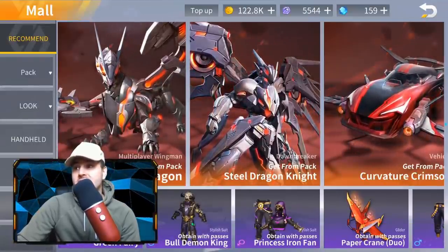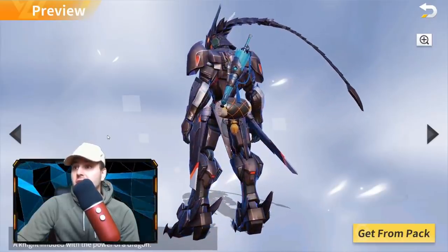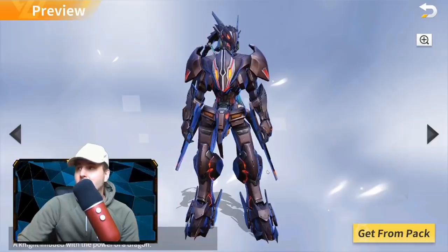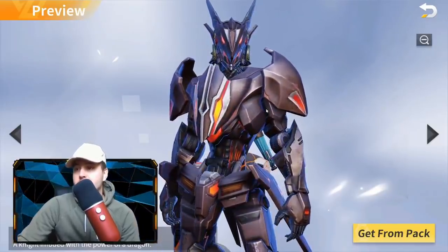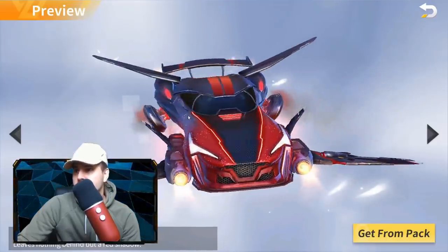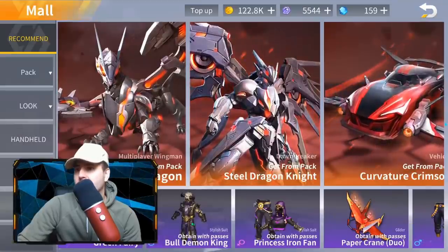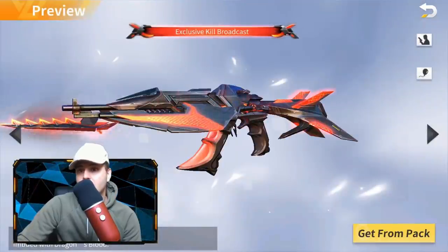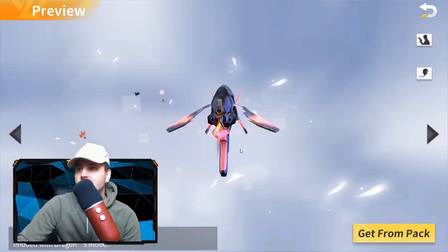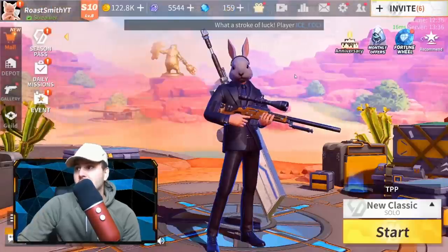We've also got the Dawnbreaker skin, the Steel Dragon Knight. There's no way this is an actual skin — look how big that is, that is absolutely huge. You're going to get hit so easily with that. He's got like two swords as well — a knight imbued with the power of the dragon. It's Optimus Prime! We've also got the Curvature Crimson vehicle skin, which looks pretty cool — probably one of my favorite vehicle skins. And you also get a weapon skin — the AK-47 Scarlet Blade. I actually quite like that. That looks insane with the bunny. I need to get that.